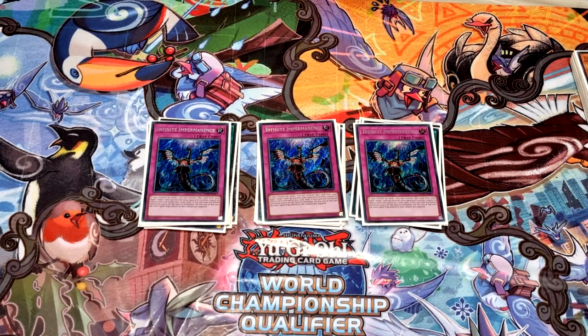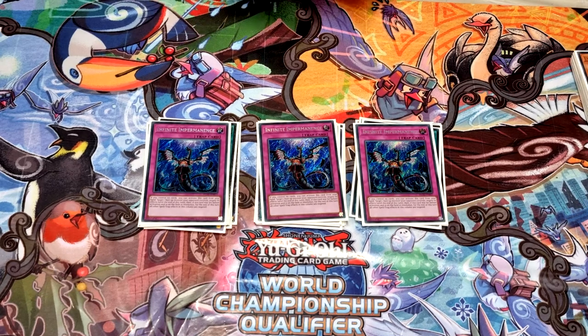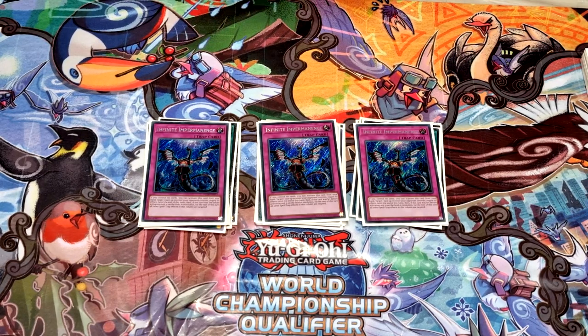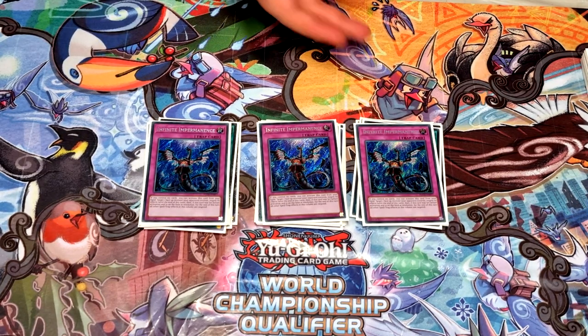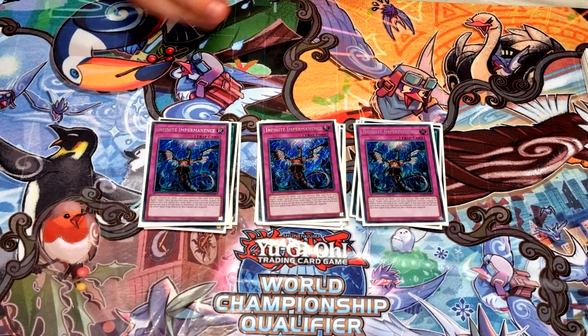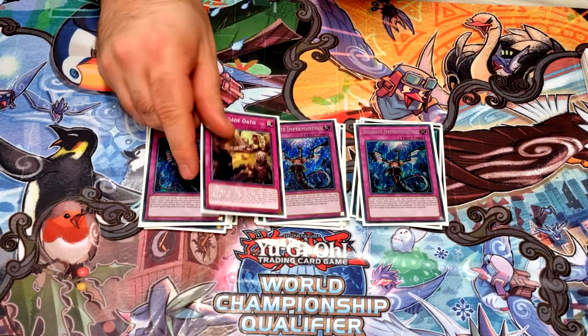Three Impermanence — one of the better hand traps because there's not much that stops it, and you can use it going first; just set it if you need to. Against the mirror, a lot of the time they make the Draker Future first, but this doesn't care about that — you just stop their normal summon of Kitt, banish four, nine times out of ten their turn ends. And then one Oath.